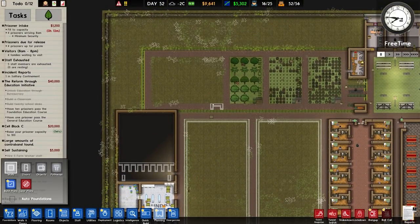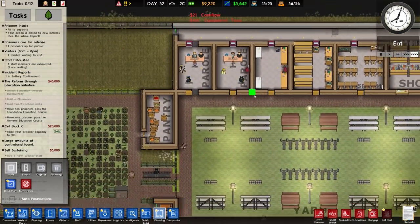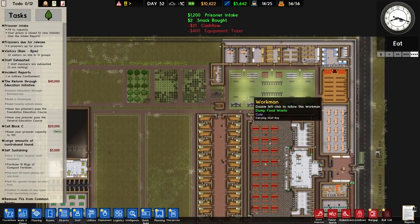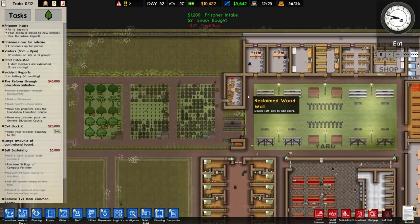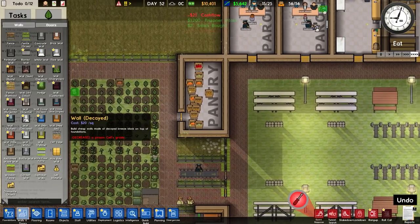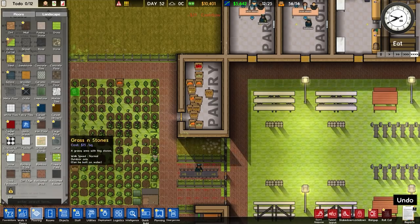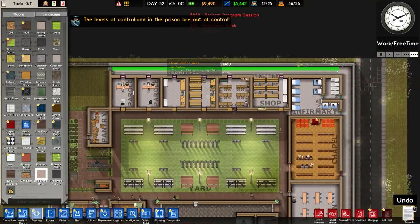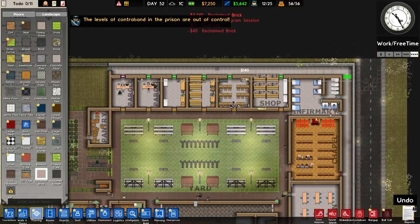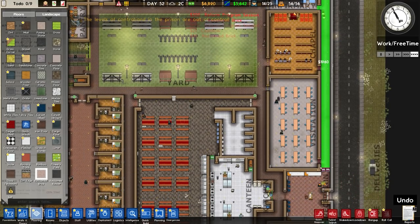We have a total of 56 prisoners and that obviously hasn't increased, but that's what we're hopefully going to try and sort. Let's put a bit of flooring in places because it's looking a bit messy. Over to flooring — we'll check out the reclaimed flooring. Reclaimed flooring is going to go along here and in there. I know it's a bit of money and we've only got seven grand, but I've been meaning to do this for quite some time.